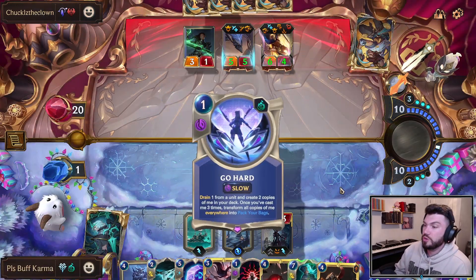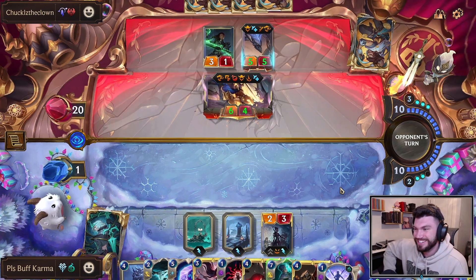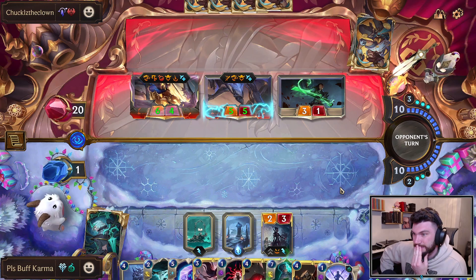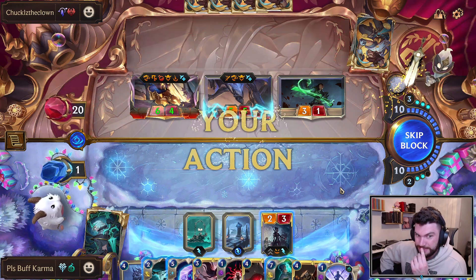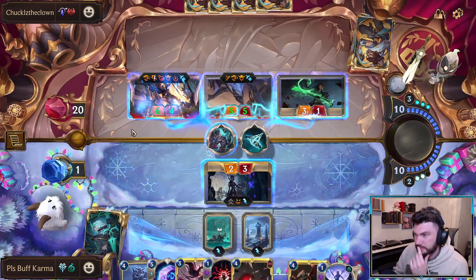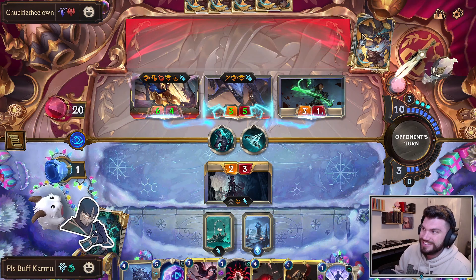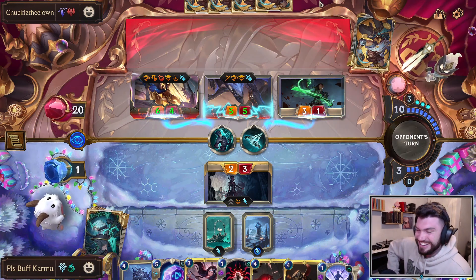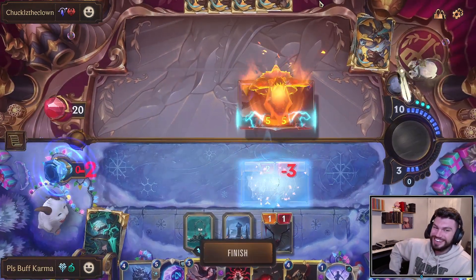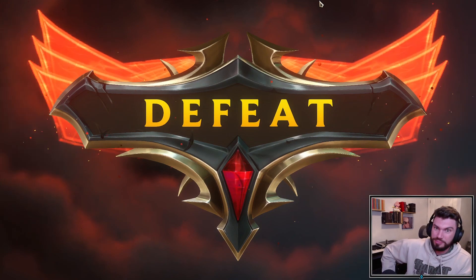Level Twisted Fate would have been so good. Opponent passes priority — ship it on over here. Oh, this is so sad. I'm exactly dead. GG. It's so sad. I cannot believe what they got in the Pantheon: Scout, Fearsome, and Spell Shield — just the perfect stuff.